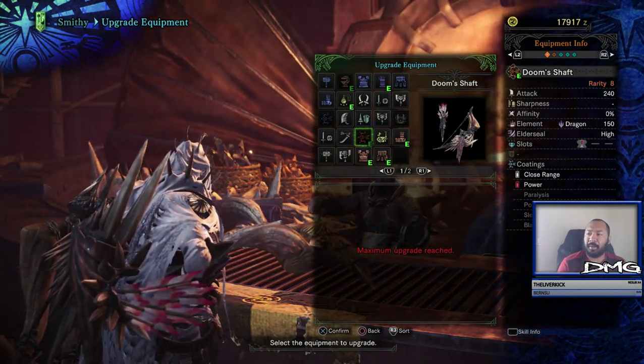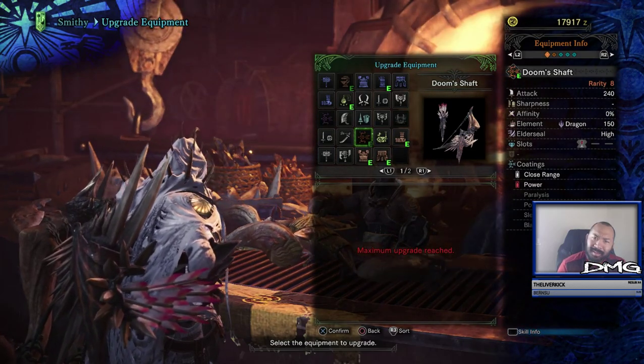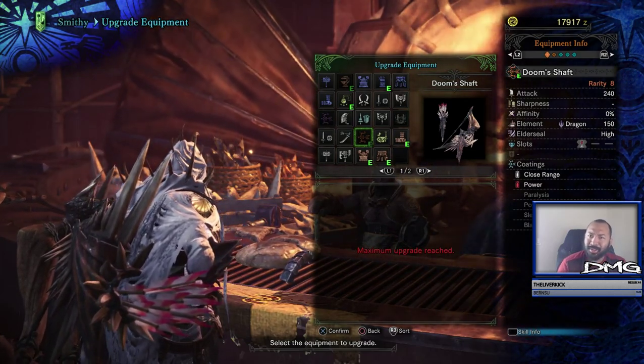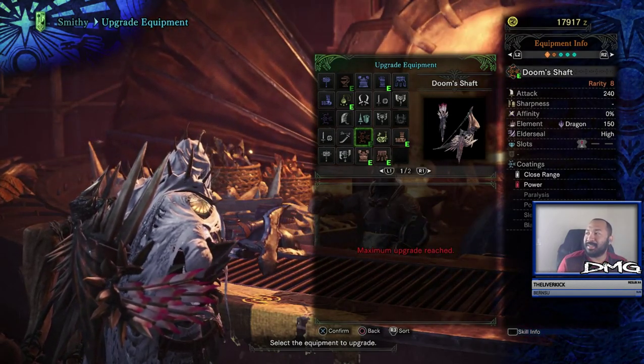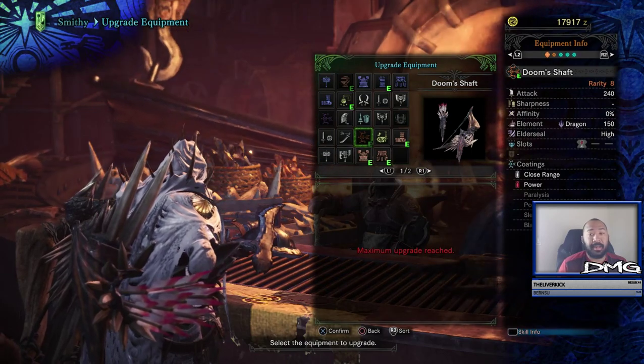Generally speaking, the Nergigante — Nerggy's — weapons are all really pretty high in Elder Seal.